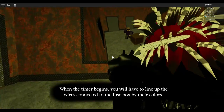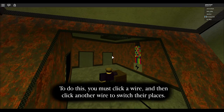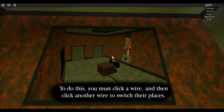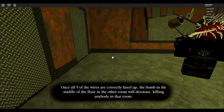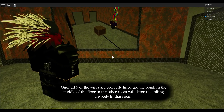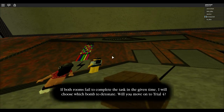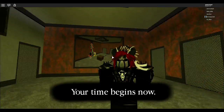When the time begins you will have to line up — it might not be that hard. You must click a wire and then click another wire to switch their places. Once all five wires are lined up, the bomb in the middle of the floor will detonate killing anybody in that room. If both of them complete the task, the game will choose which bomb doesn't detonate — so if they do their stuff, he dies, or if he does his, they die.